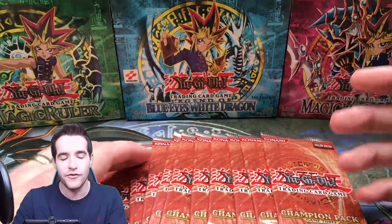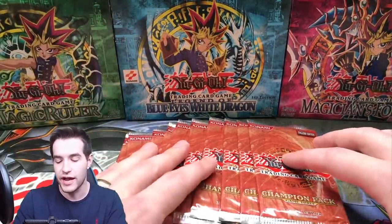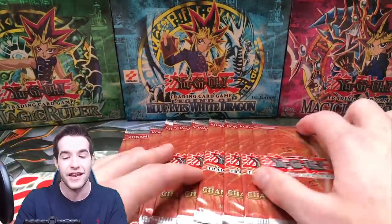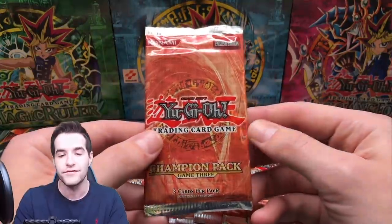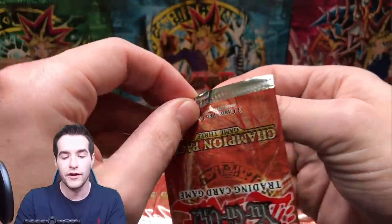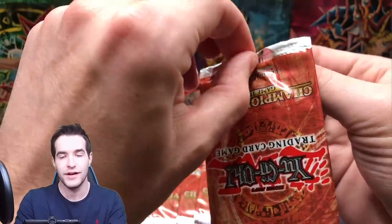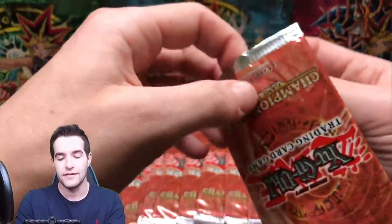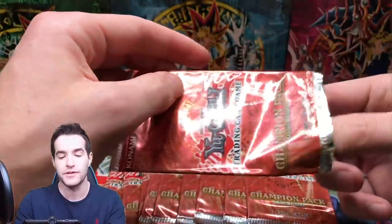He said they were unweighed, but you never know where they came from or what the guy before him did. We're just going to try it out. There's only three cards per pack. We can also pull the DD Assailant as a Rare, so that would be a nice pull — it's worth like $8 or $9. We're only going to have 30 cards in this video because there's three per pack. I haven't opened Champion Pack in a bit; they're pretty rare and pretty valuable now. The foils are pretty expensive.